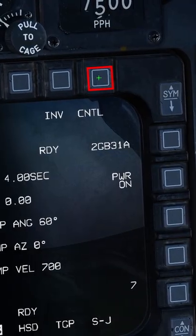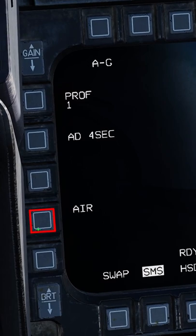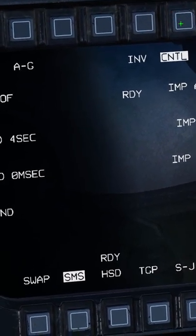Once the alignment shows ready, hit the control button at the top right. Set your profile. For this demonstration, we're going to set the fuse to ground. Once we're happy with our profile, hit control again to commit the changes.